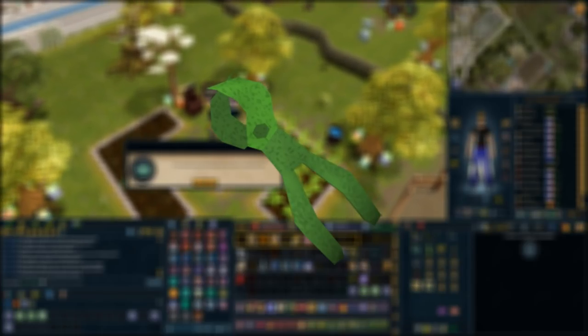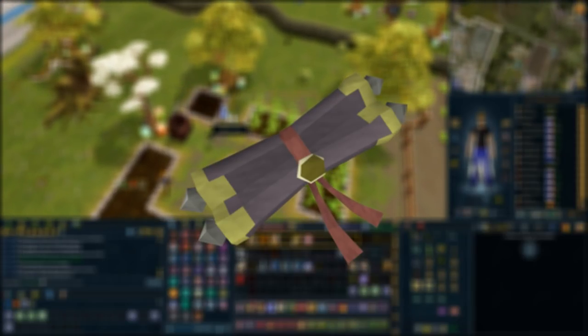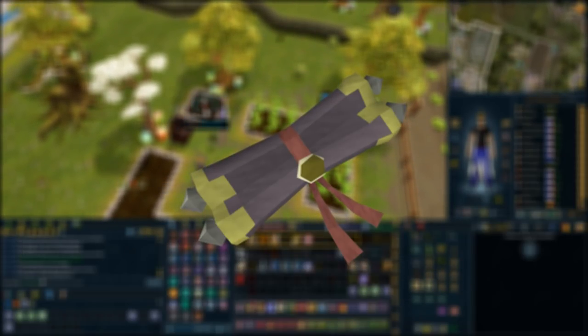Another very important unlock is the Scroll of Life from Dungeoneering. It can be purchased for 10,000 Dungeoneering tokens and it allows you to occasionally receive seeds back while harvesting or digging up plants, including tree and fruit trees. This is nice if you're planting expensive herbs like spirit weed.